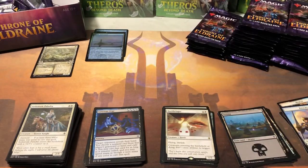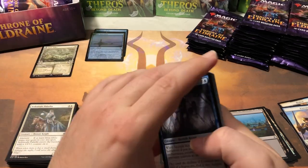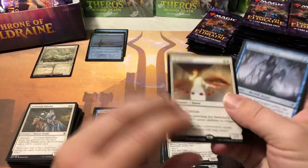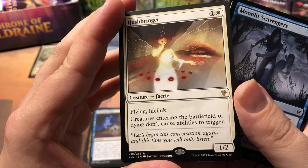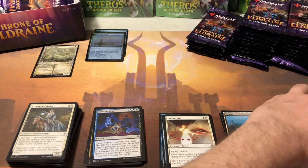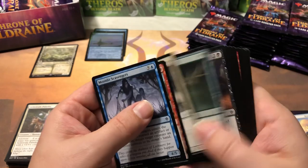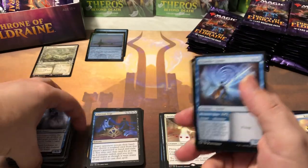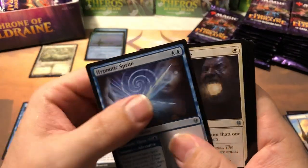Hushbringer is a great card being used a lot — very effective. He's caused me problems in Arena. Somebody had one out and I completely forgot about the 'creatures entering the battlefield or dying don't cause abilities to trigger' effect. I was running a deck where cards came in and gave other creatures counters, and I wasn't getting the counters. Then I remembered the Hushbringer — oh yeah, that's why.